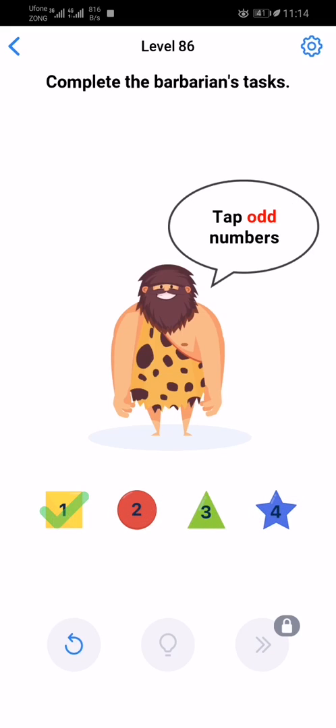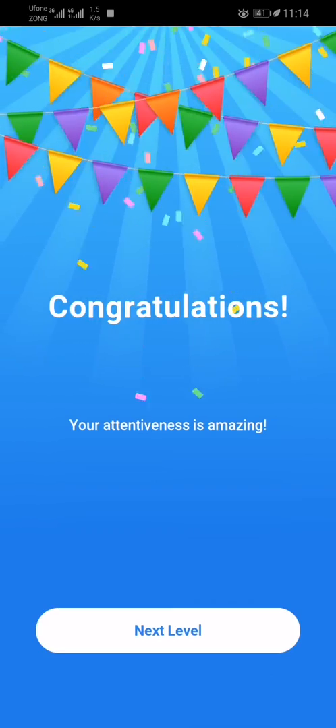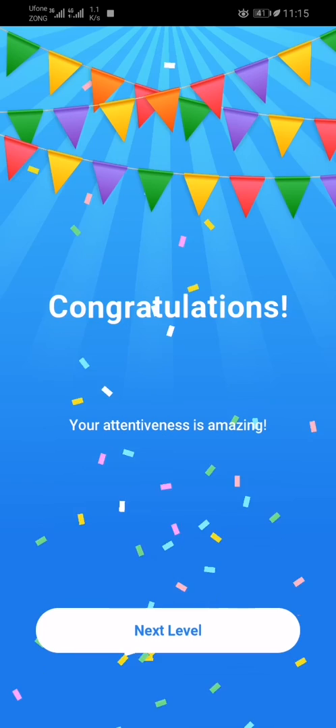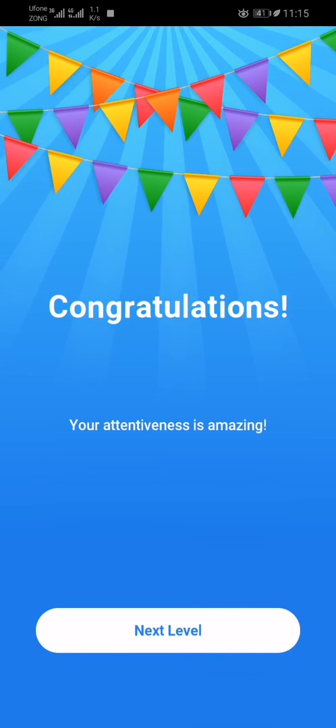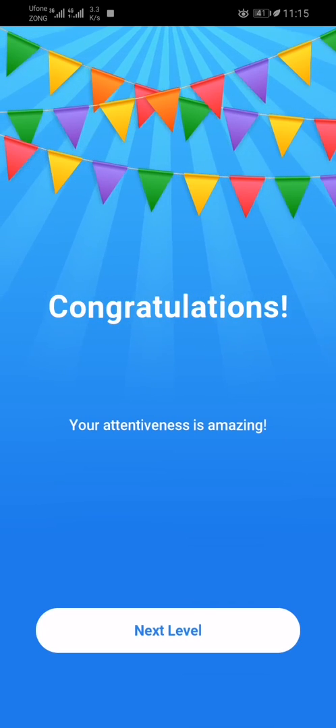Tap odd numbers like this. Now again tap even numbers. This level is completed — just concentrate on the question and you will see the answer.